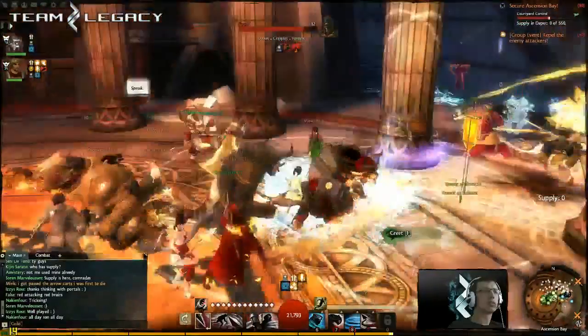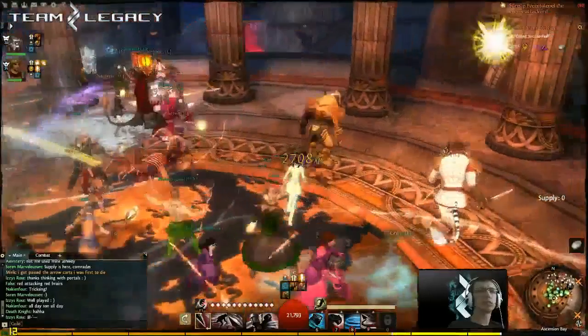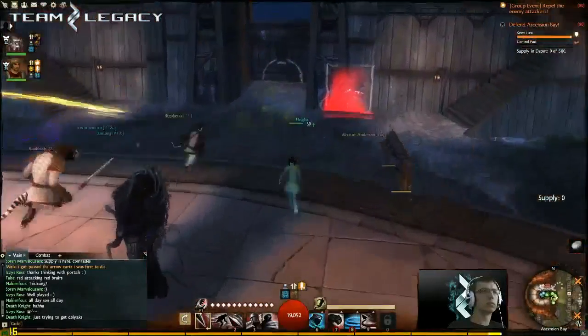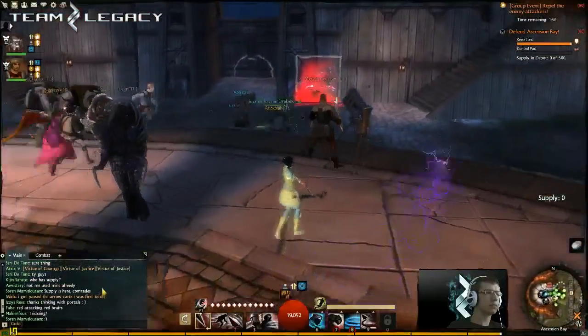Supply team fall back — go take the other supply team to support them. See if I can get prowl up. Good job, good job guys. Nice work, well played sir. Can I get a res on top of the door?